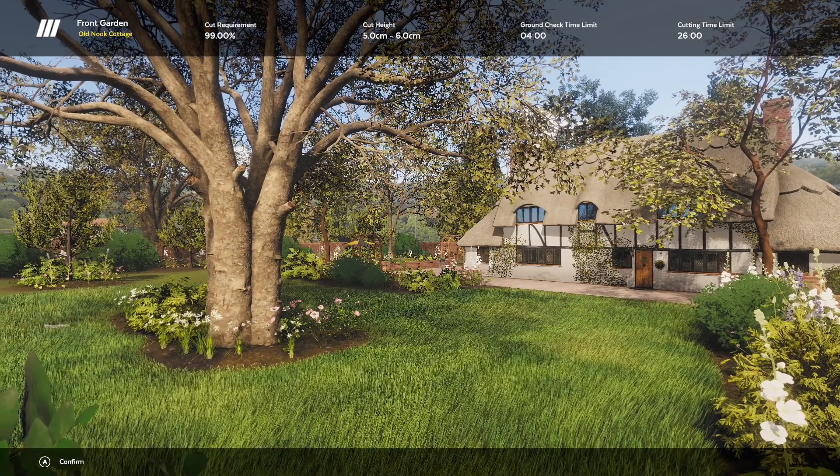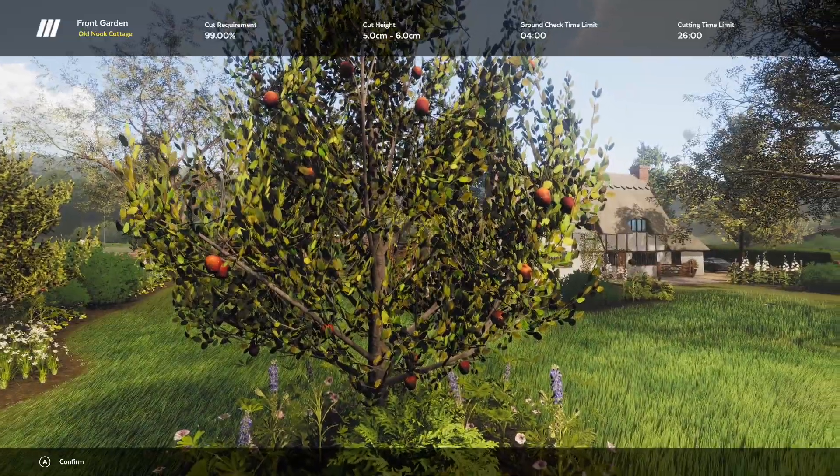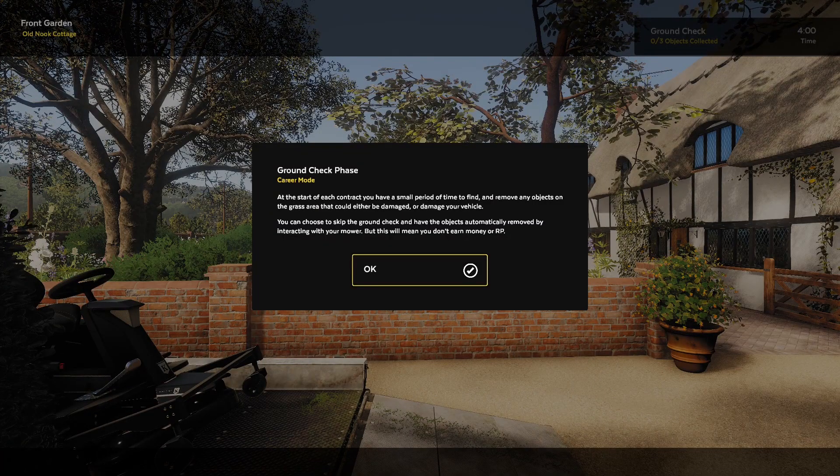Here we go — it's showing us this beautiful little garden. Look at this front garden, Old Nook Cottage. The cut height is five to six centimeters — we can do it no problem.